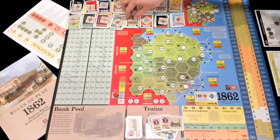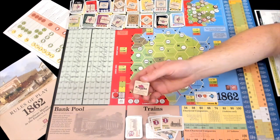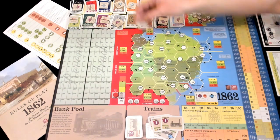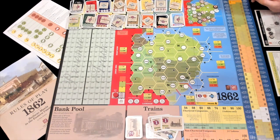Each of the companies also comes with a permit. There are three types of permits: Freight, Express, and Local. These are dealt out randomly at the beginning of the game — there are six Freight, five Express, and five Local. You can acquire more through mergers and acquisitions, which I'll go through later.